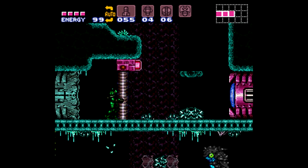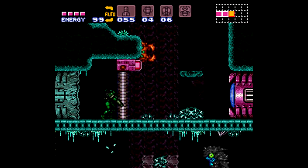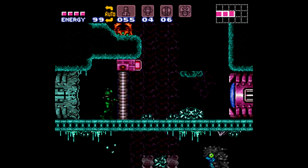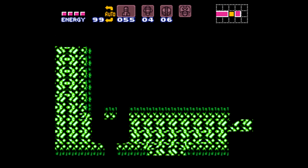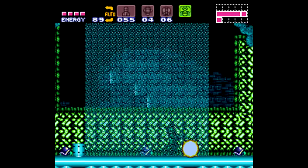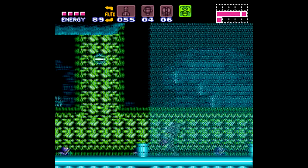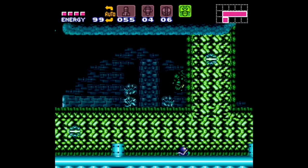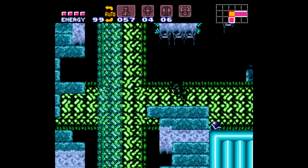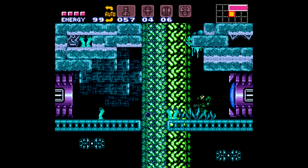You can't really glitch that gate here - a TAS might be able to do it but I'm not so sure, because there's not much room to build up a lot of speed. They could get the Speed Booster going but they still wouldn't be going max speed. I don't know all the requirements for glitching the gate to the right.